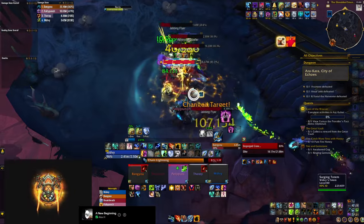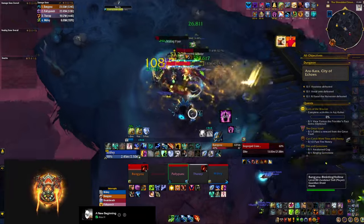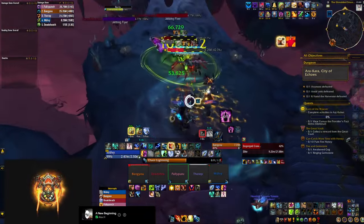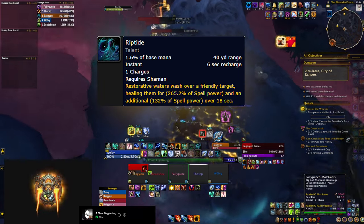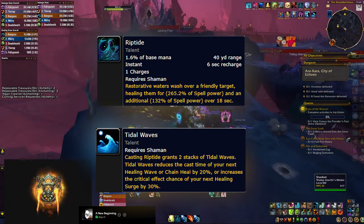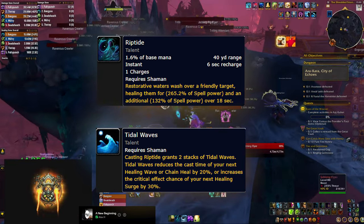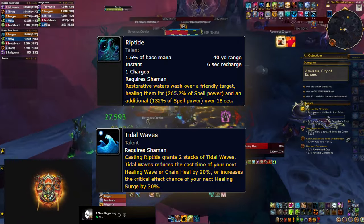Let's get familiar with the spells you'll be casting all the time. Keep in mind they'll be used a little differently based on your build and hero talent spec, but the main concept remains the same. Your most important spell is Riptide — an instant heal that leaves a HoT on your target and synergizes well with the rest of your talents, for example giving you 2 stacks of Tidal Waves. No matter what build you choose, you want to be casting Riptides between your main spells all the time.